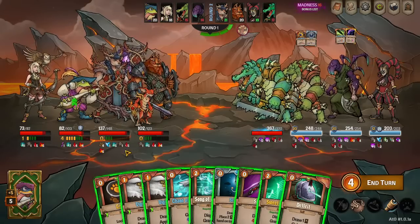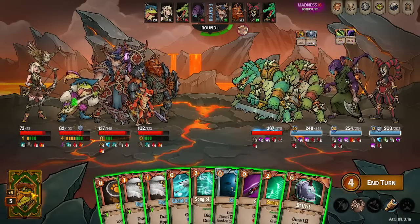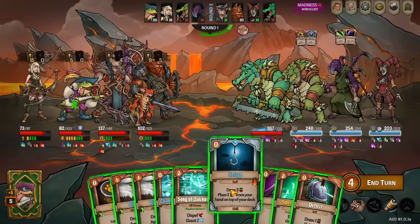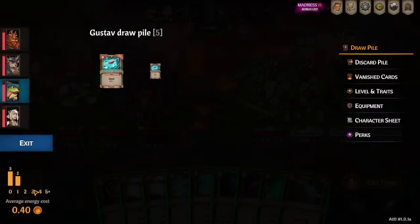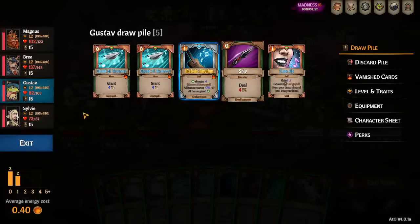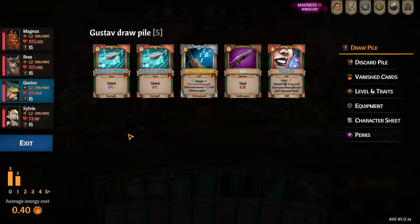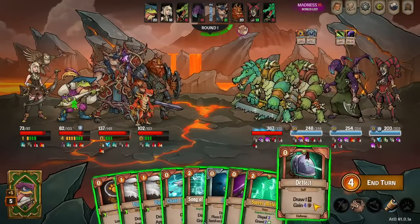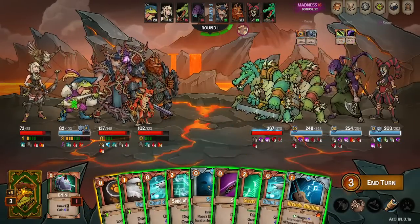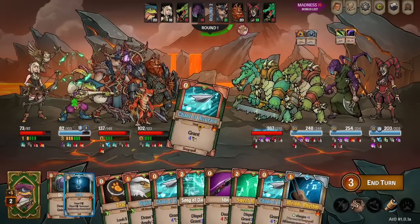First thing to do on anyone's turn is draw. I have a deflect and a setup, so I know I can get to the bottom of my deck. If I didn't think I could, I would trace first to make sure I get the setup and dig to the bottom. Right now in my deck I need two chance of accuracy and a shiv, because this enemy has evasion. I have enough card draw to do that, so: deflect, vigilance, and set up draws all those.